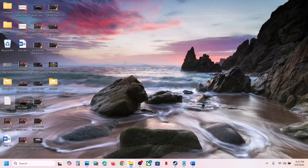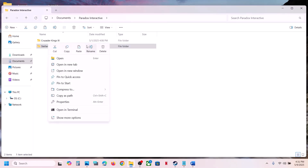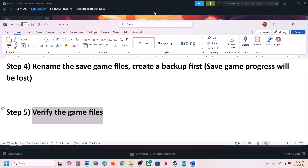Go to Documents, open Paradox Interactive, and create a backup — copy the folder and paste it to the Desktop. Once you have a backup, right-click the folder and click Rename, rename it to '.old'. You will lose all save game progress, but you already have a backup. Now launch the game and check.